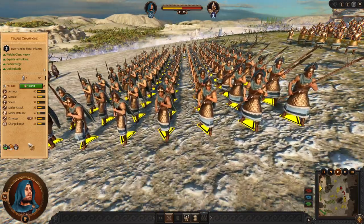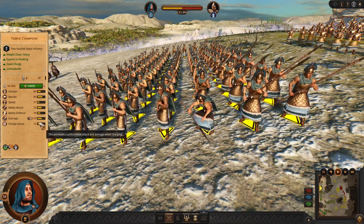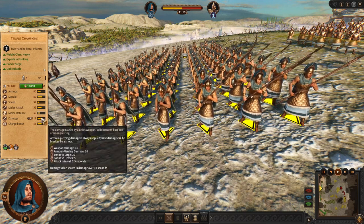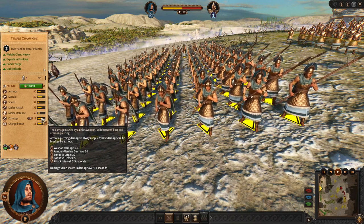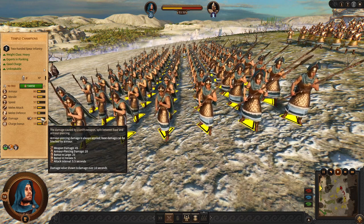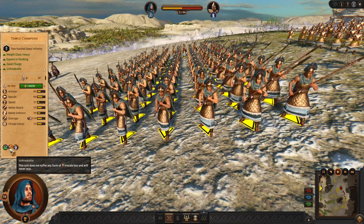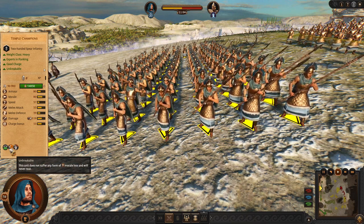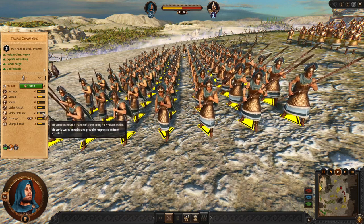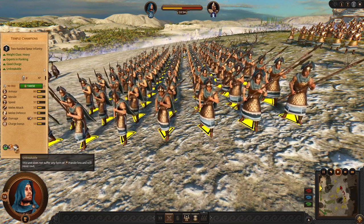The next late game unit is Temple Champions. They have very high attack and charge — these chargers are going to kill a lot of enemies in their path. They specialize against heroes, with a +5 bonus against heroes, which is very nice. They are also unbreakable, so they will hold and deal damage. Just be careful — they only have 39 defense, so use their charge and damage wisely.